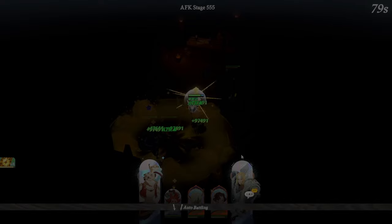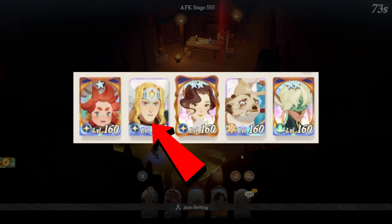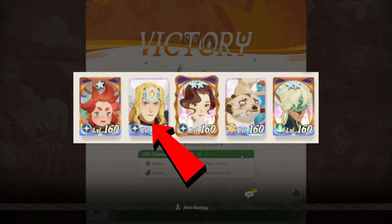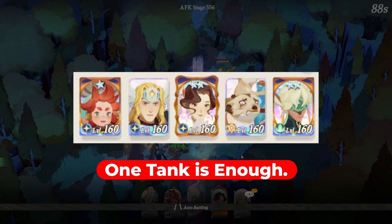To start with, this is my team composition. My tank is Lucius, but you can pick any tank you want — may it be Thorin or Brutus — as long as the tank has a lot of HP. I just happened to pick Lucius since he is currently my strongest tank in the game, and he can provide a shield buff to the whole team. I really don't think that you need more than one tank.